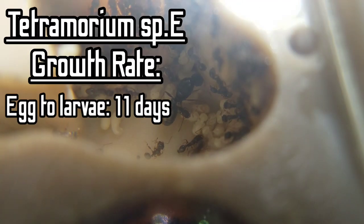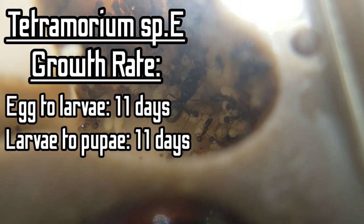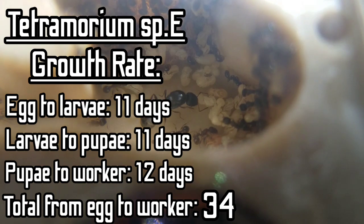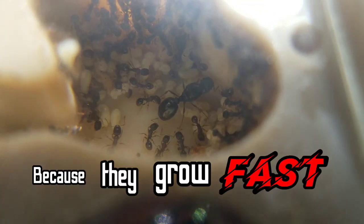Tetramorium queens grow really fast. From egg to larvae it takes 11 days, from larvae to pupae it also takes 11 days, and from pupae to worker it takes 12 days. All of that makes a total of 34 days from egg to worker, and that's pretty fast. This is actually one of the reasons why we love Tetramorium ants — because they grow fast.